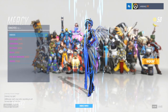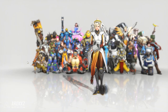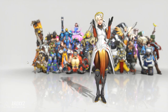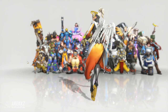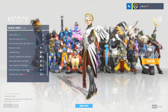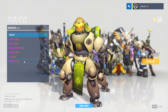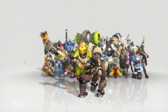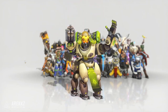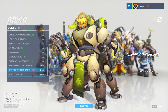Next up Mercy — no skin for her, but she does of course have the hustle dance emote and the usual two voice lines. As for Orisa — same story, no skins, but she does of course have a dance emote — if you can call that a dance. And of course her voice lines: 'Are you satisfied with your protection?' and 'Thank you for your compliance.'